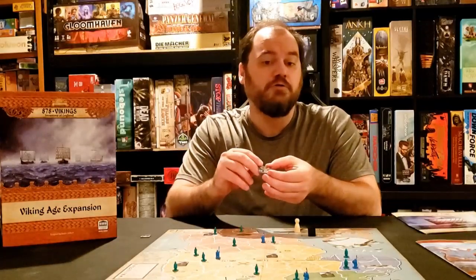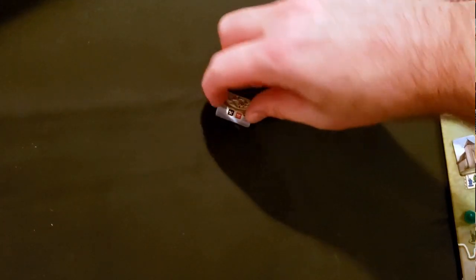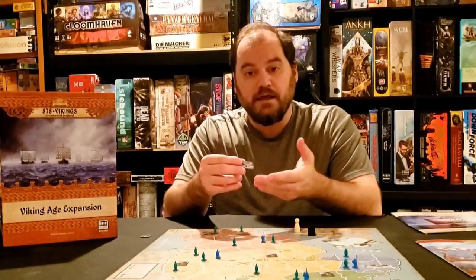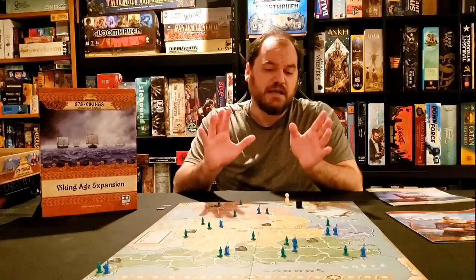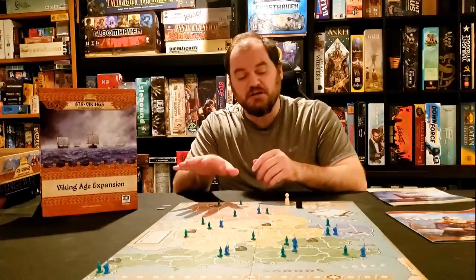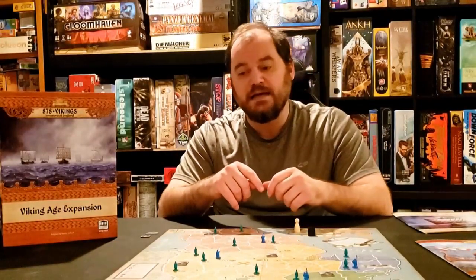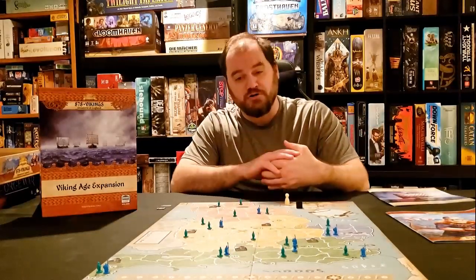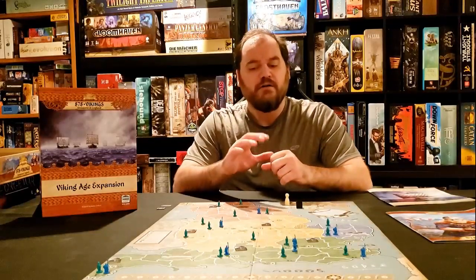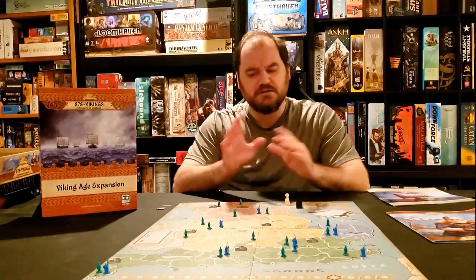The vikings can turn in two units to build a fort, and from then on, anytime somebody attacks that fort, you get two dice in defense. The vikings can flip this over to a settlement, which will start producing units. When you generate new units, they can actually start at these forts. These seem like small changes but have a significant impact — the vikings have an easier start destroying churches, but the English now have a focal point to amass their power rather than spreading it out. Overall, this module favors the English side, which is a nice change-up from the base game that generally favored the vikings.